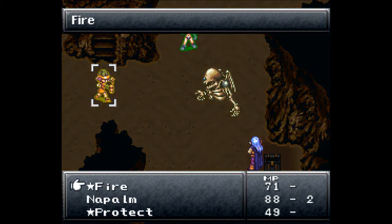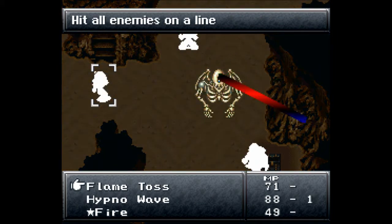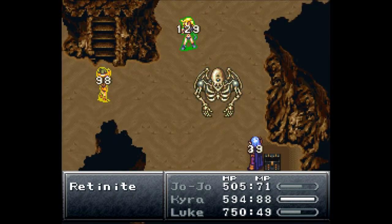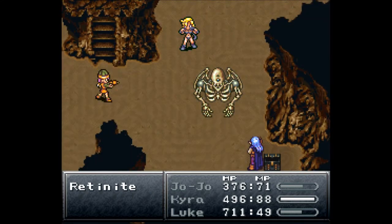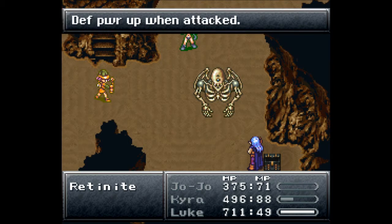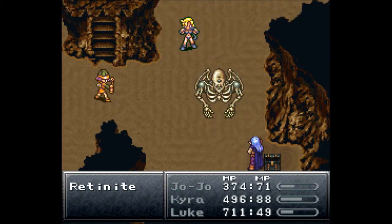Jojo still doesn't have full HP but that's fine as long as we can do more damage to this guy. You really don't have a physical attack, do you? Okay, you just attack then — just doing a ton of damage. Keep on physically attacking; I should have gone for another Rock Throw there.